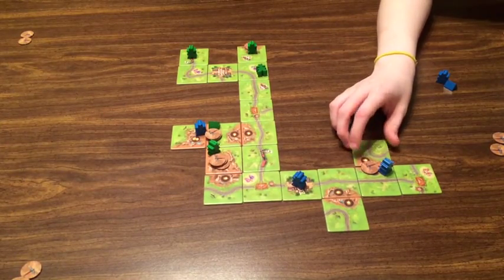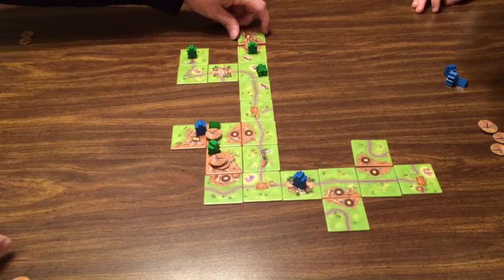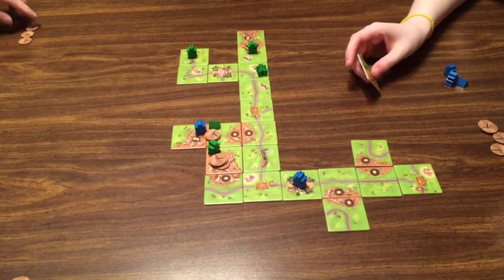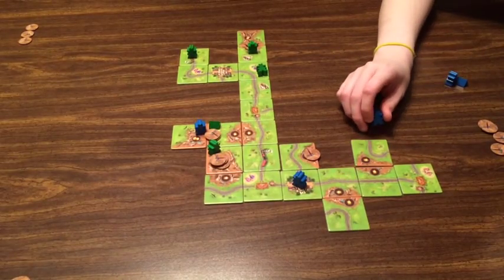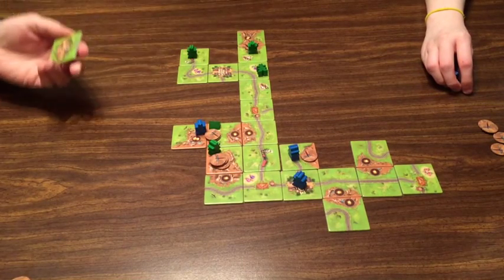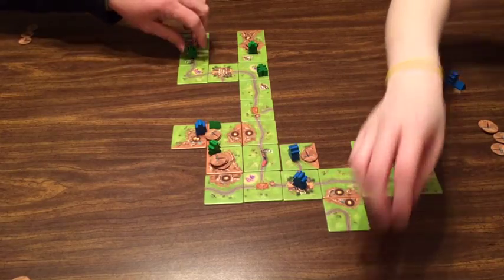I'll close that city so I get another token, plus two more points and a meeple back. That won't go there but this can go over here — two tokens, that's good. I'll take a token from here. I'm going to see what I can do with the railroad; I don't know if I have much faith in that town. El Paso — this is going to go here, and I don't have any more meeples so I can't claim El Paso, but my railroad is done: one, two, three, four times two is eight.